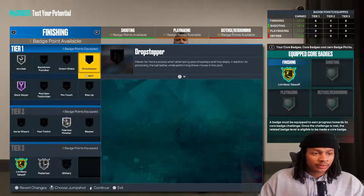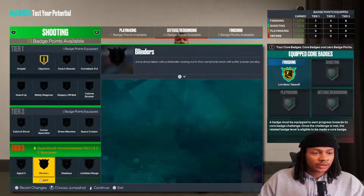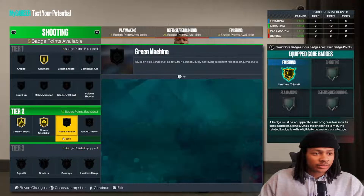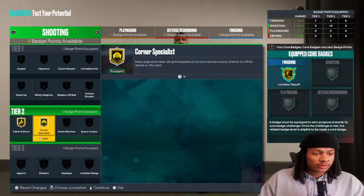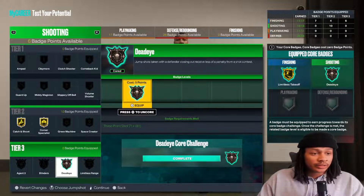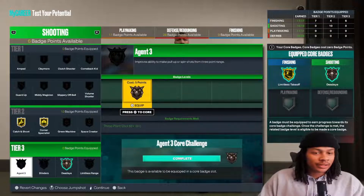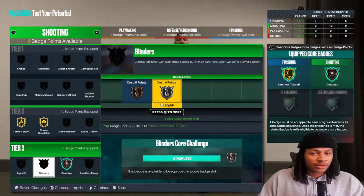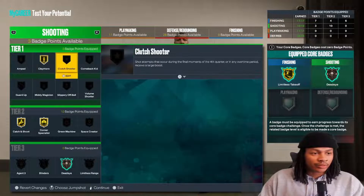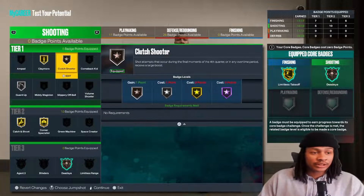For shooting badges, Drop Stepper, Claymore of course, Corner Specialist, and Catch and Shoot. Put on Dead Eye - it's one of the better ones, way better than last year. If you want you can put Agent Three but with the way you play this build you most likely won't need it. Blinders is decent but Claymore really helps stack. Put on Guard Up and Clutch Shooter - I think that's a good badge.